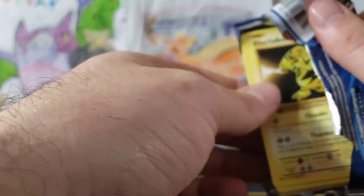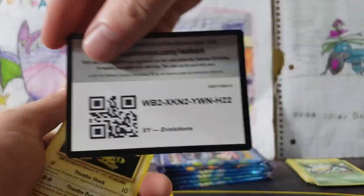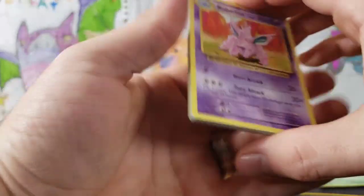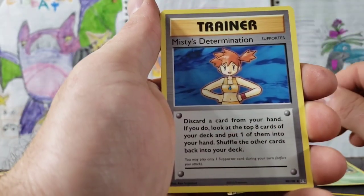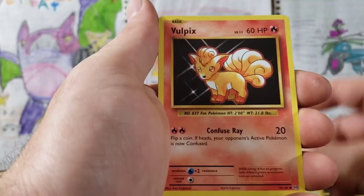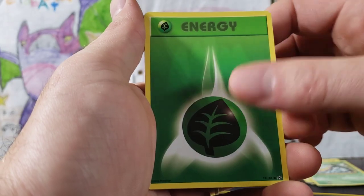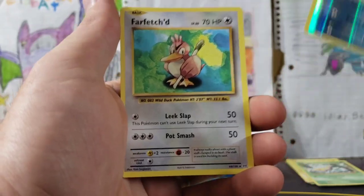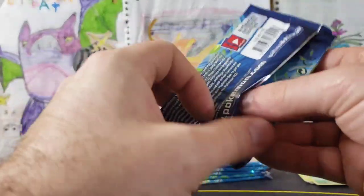We just acquired more packs besides these. The code cards are the other way this time. Nidorino — that is so cool. Revive, Misty's Determination — I think this is the card we've gotten for our full art. Electabuzz, which is now a common. Vulpix, Rattata, Energy, Poliwag, Poliwhirl again, and a Farfetch'd Rare. Reverse Poliwhirl — we've pulled two of those in the same box.